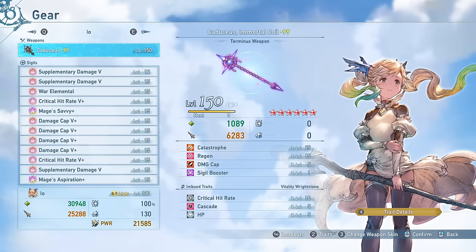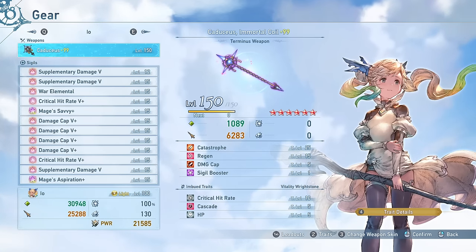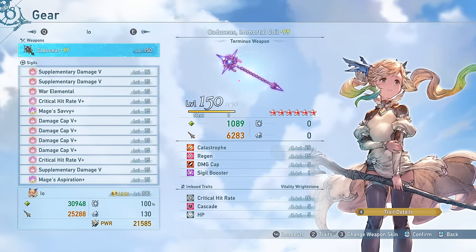This is the setup used for that score attack run. I would not be recommending this for more casual play because it has no team support or defensive utility at all — it is primarily focused on doing as much damage as possible, without having Glass Cannon equipped at least, which increases your damage cap another 30%. This was a nice setup for maximizing damage in that section, but I would not recommend it for more general play.